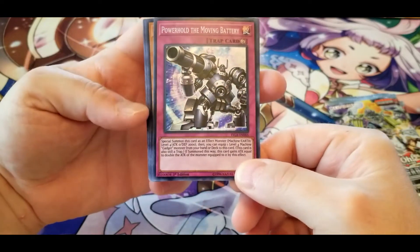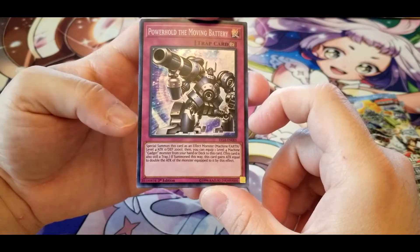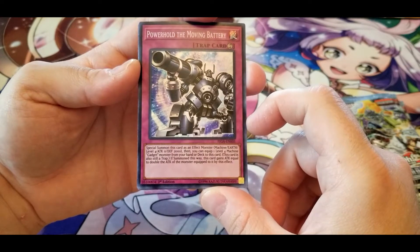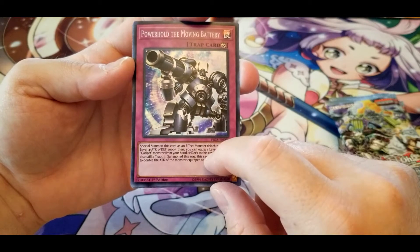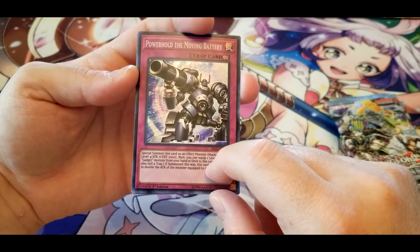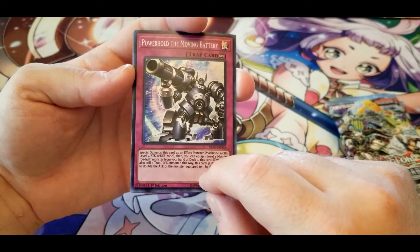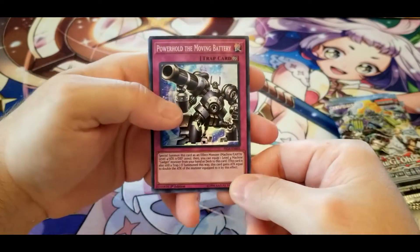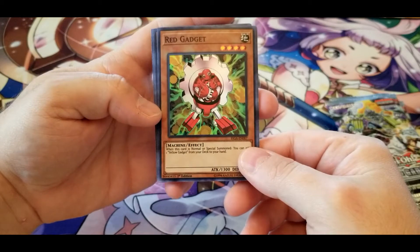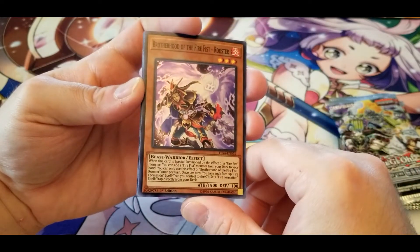Power Hold, the Moving Battery: special summon this card as an effect monster, then equip one level four Machine Gadget from your hand or deck to this card. This card is still a trap if summoned this way and gains attack equal to double the attack of the monster equipped to it. Similar to the Moving Fortress from the anime that needed red, blue, and yellow gears to get 3000 attack. Red Gadget: when this card is normal or special summoned, you can add one Yellow Gadget from your deck to your hand.